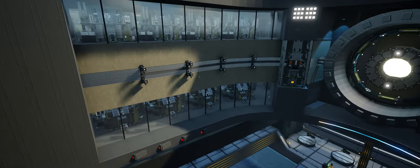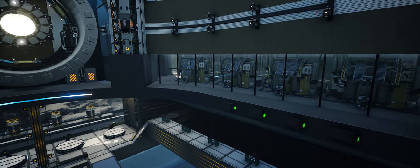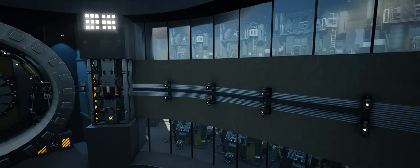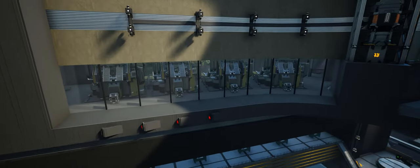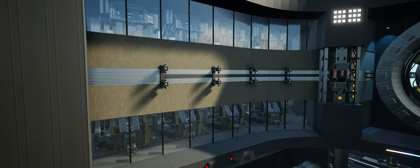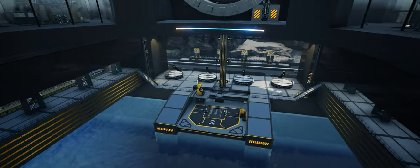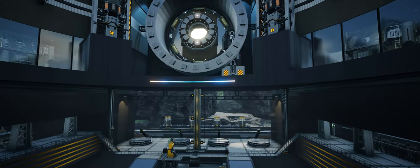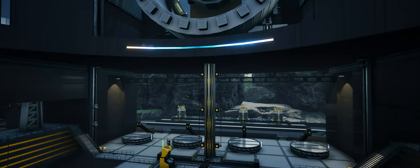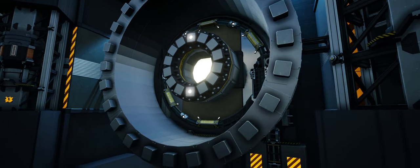The incoming train drops off items at the train station on the right, which go to 16 manufacturers - eight on each side. They're doing crystal oscillators, heavy modular frames, radial control units, turbo motors, modular engines, and thermal propulsion rockets. Down at the bottom we've got two blenders doing cooling systems and two doing fused modular frames. Everything kind of gets shared, with all the thermal propulsion rockets coming down here along with the nuclear pasta.